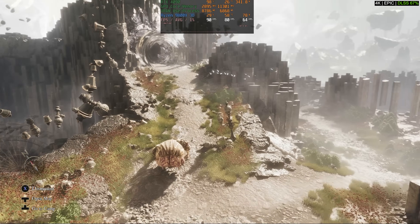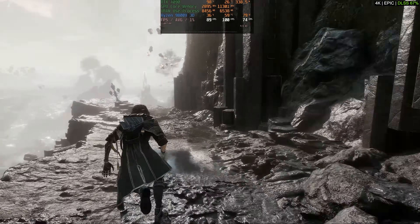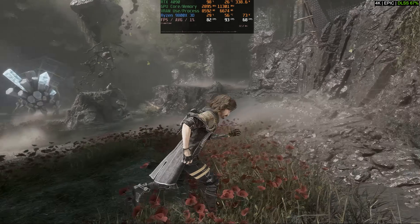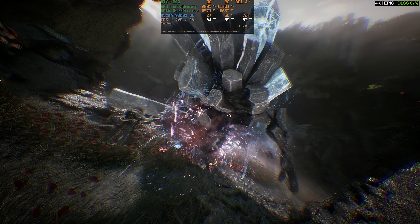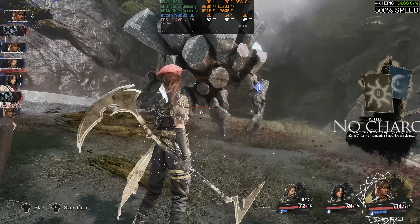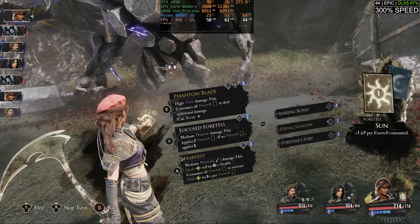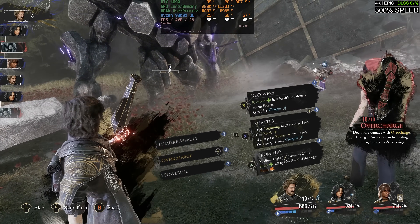Some zones can be a little more demanding than others. The zone we're looking at is Stone Wave Cliffs, and it starts off pretty good — you get decent performance. But as you make your way further into the forest, there are some very heavy volumetrics and foliage. Enemy battles can be a good way to test frame time smoothness too, because there's a lot going on. This enemy engagement in particular was pretty demanding, with FPS dropping from the 80s into the 60s during battle. There are a couple of tiny hitches in the frame time when an action is executed, which blends with the gameplay, so it doesn't stand out while playing.